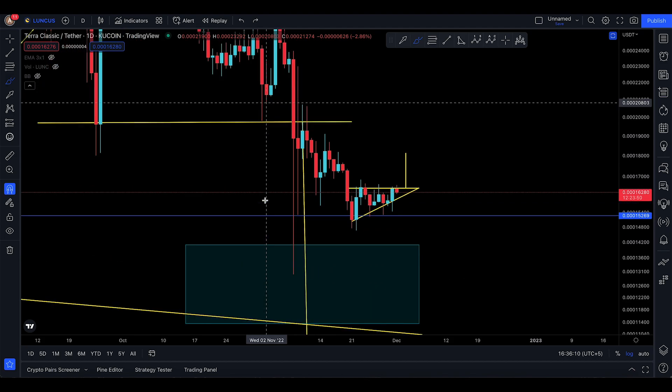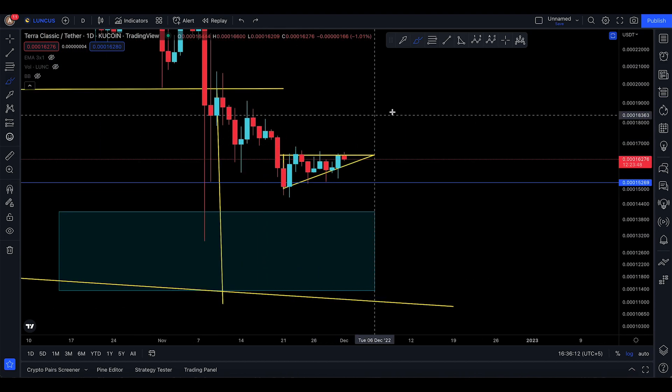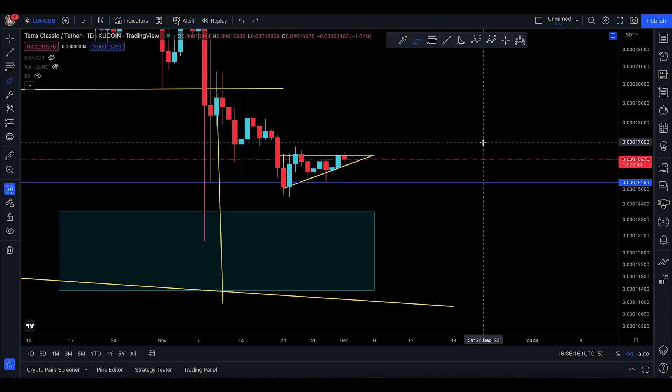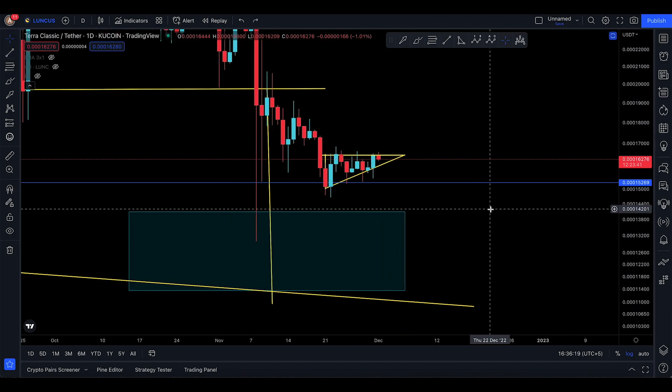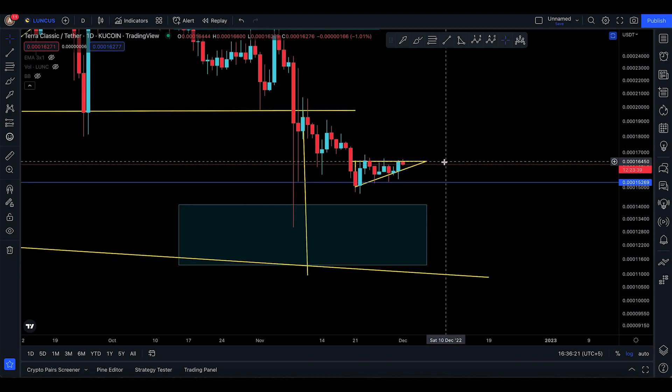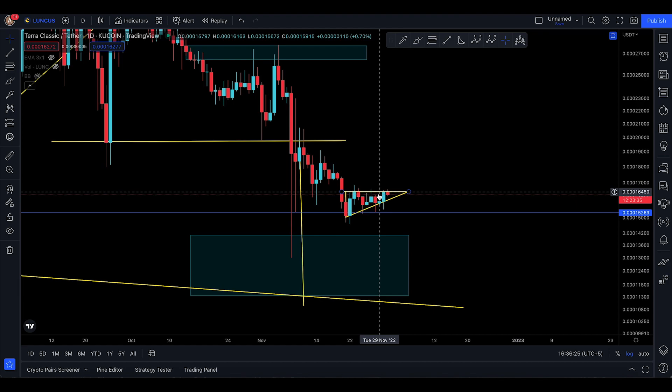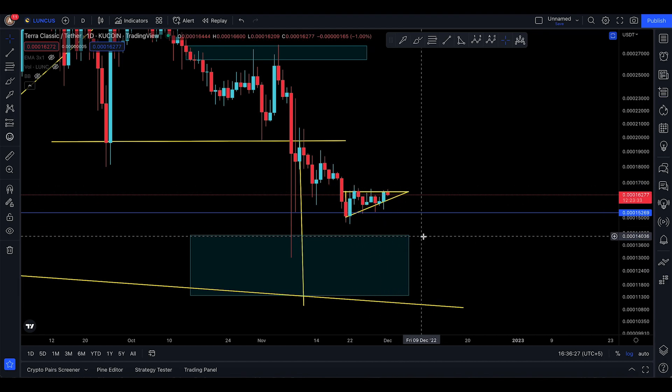This can just be a huge sideways market right here before you go all the way down to 11,500. So it's all about patience — waiting on the sideline like a lion in a forest waiting for prey to pounce on. That's pretty much it for this update on Luna Classic. Until December 6th, we'll see how this ascending triangle plays out.